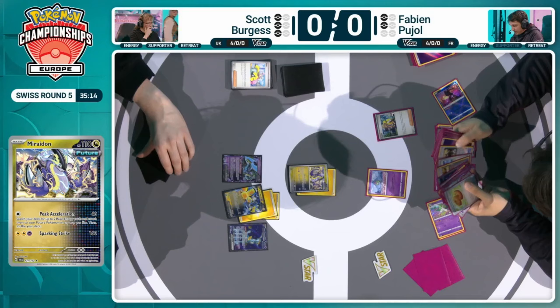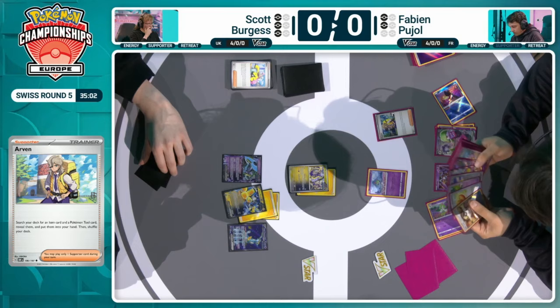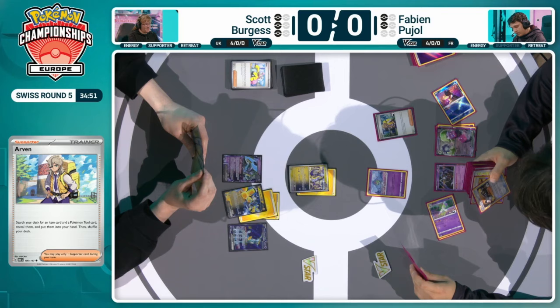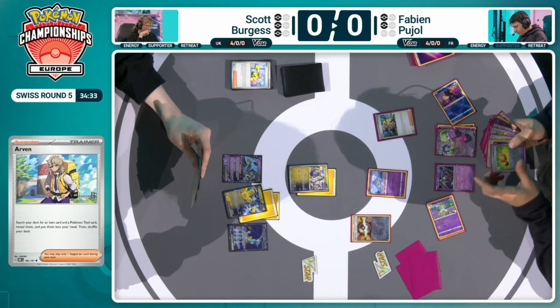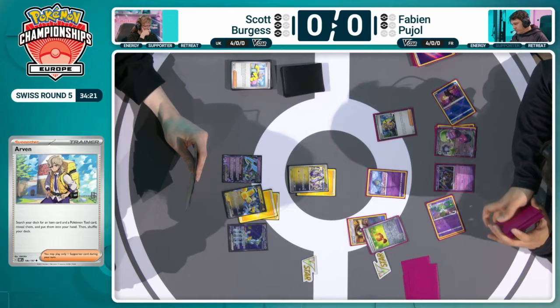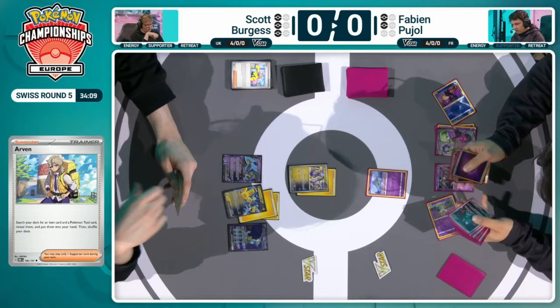Just the Ralts being promoted to the active spot, and there is a Kirlia on board as well — Refinement looks like it has been used as we come back to the game, so that's why Fabian does have some additional cards. Arvin being utilized — so many different cute little options here in the deck. The prize cards right now are in favor of Scott, so Scott is still going to be able to utilize counter catchers, where for Fabian he's not going to be able to. This is the whole fun of this tournament — watching some of these best players pilot the new way to play Gardevoir.